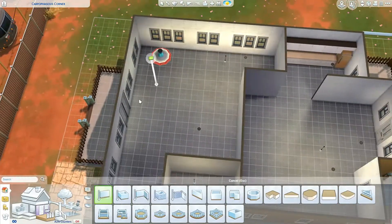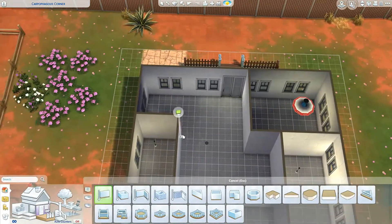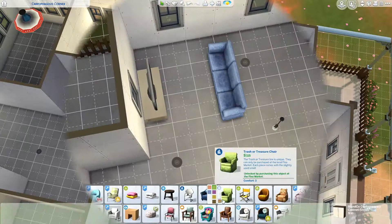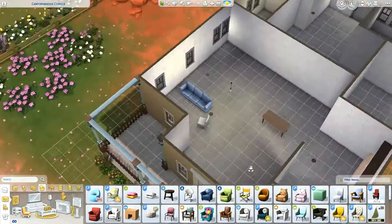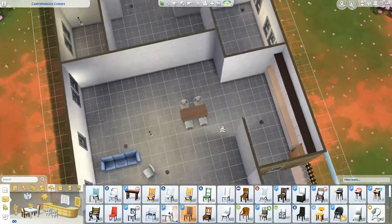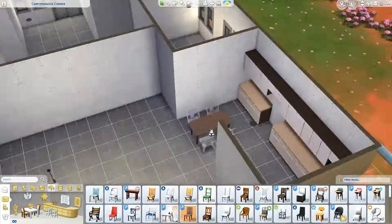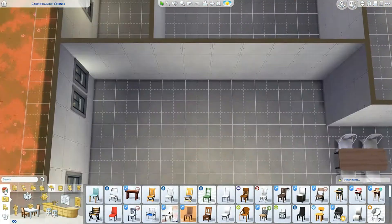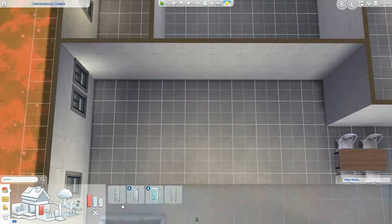It did take me a while to get the layout correct because I had to make the house a little bit smaller — I was like, okay, this house is way too big. I had to change a bunch of stuff. This build took me a while, but it didn't actually take me that long to build the whole thing — it took me about two to three hours, which is not that bad.